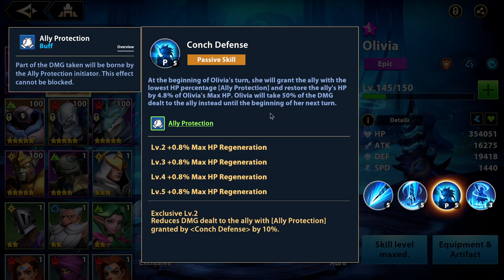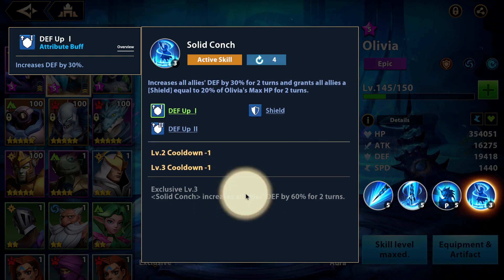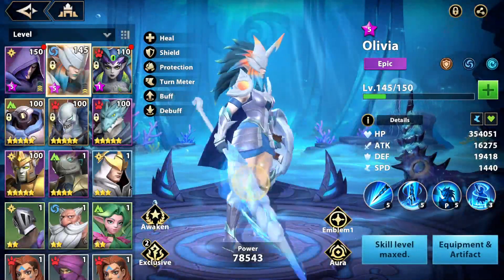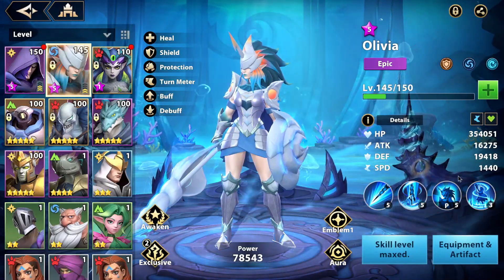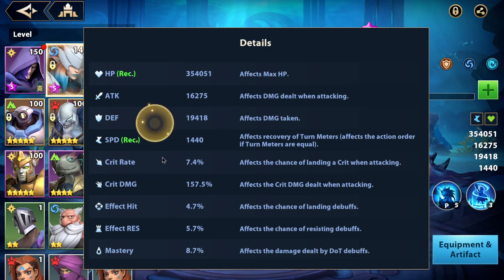She grants ally protection to the ally with the lowest HP, then restores some percentage of HP. Her ultimate increases all allies' defense by 30% and a shield equal to 20% max HP - only based on max HP. Once she's exclusive level 3, it increases defense by 60%. Those are her stats - HP and speed is all we need.